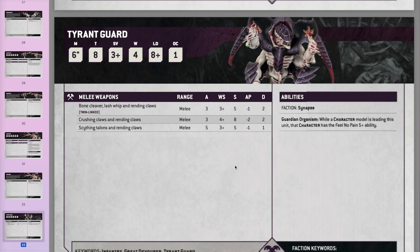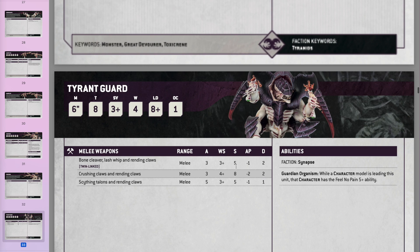Tyrant Guard can bodyguard your Hive Tyrant or Swarmlord, giving that character a 5-up Feel No Pain. They're Toughness 8 with a 3-up save and 4 wounds — in 9th they had a 2-up save but less toughness. They re-roll wounds with their rending claws. You basically bring them to protect your Swarmlord or Walking Hive Tyrant. Another unit that can lead Tyrant Guard is the Neuro Tyrant, which is probably the best option since he's more fragile than the Swarmlord or Hive Tyrant.